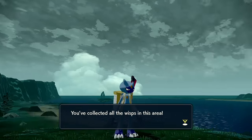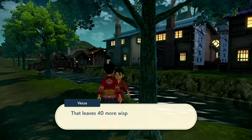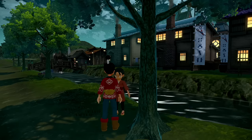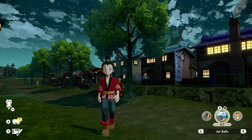We've collected all the wisps in the area! Heading back to the village and speaking with Vessa, we've collected 67 wisps so far. The 50-wisp reward is the Linking Cord — very nice — and the 60-wisp reward is five Grit Pebbles. Two regions left means two videos left, and then we're all set.